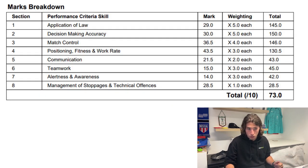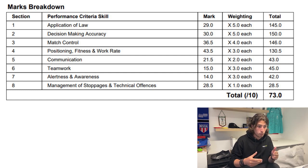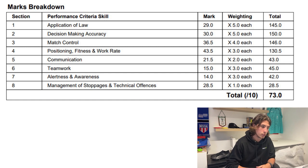Overall I scored 73, which I think is quite good. The weightings are five, five, four, three, two, three, three, one — so you get more marks for certain things. You want to do well in the big three: application of law, decision making and accuracy, and match control. But those extra marks in fitness and work rate — weighted three — matter too. Putting in that sprint in the last minute, finding those extra marks — that's what it's about. Communication and teamwork aren't big markers but if everyone gets seven and you're getting seven and a half, that's making a difference across your season.